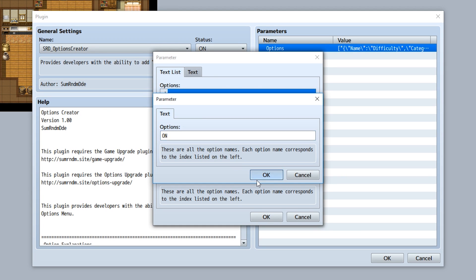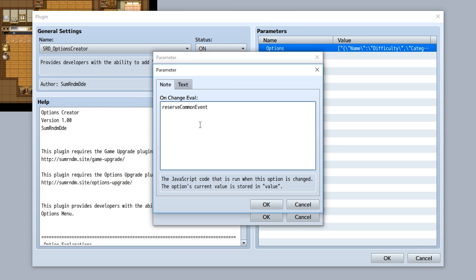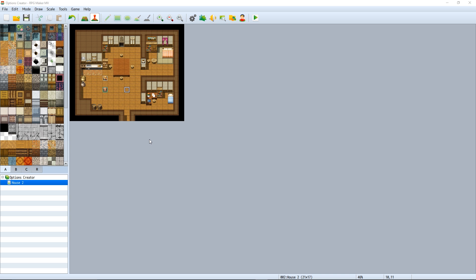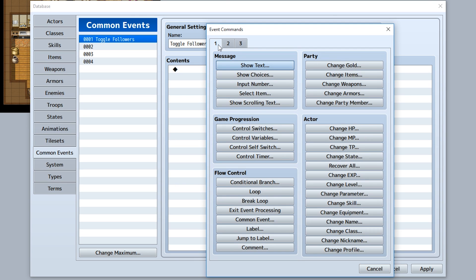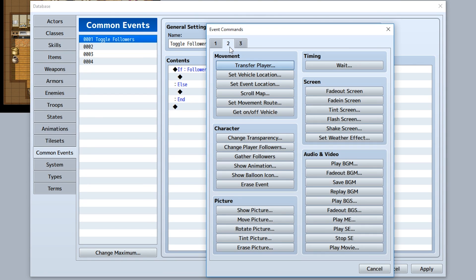We'll set the default value to 1. Option 1 will be 'On' and option 2 will be 'Off'. In the onChange eval, we'll use game temp to reserve common event 1, which will handle toggling followers on or off. In common event 1, we'll set up a conditional branch: if variable 'followers' equals 1, show followers; otherwise, hide them.